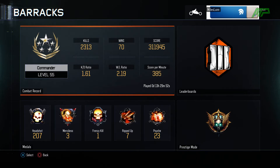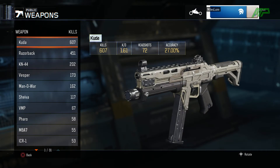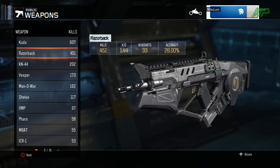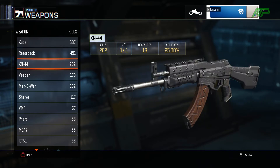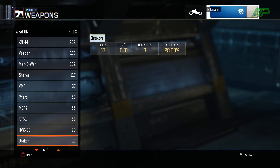My KD is 1.6 which is alright — it's better than my previous KD — but my win/loss has fallen down to 2.2 and my score per minute is 385, which is about the same as last time. 2,300 kills, and if we go into my combat record you can see my most used weapon is the Kuda. I have fallen in love with this weapon since the reset — it's absolutely awesome, really fun to use and easy to control. I've also been using a fair bit of the Razorback, the KM44, and the Vespa.